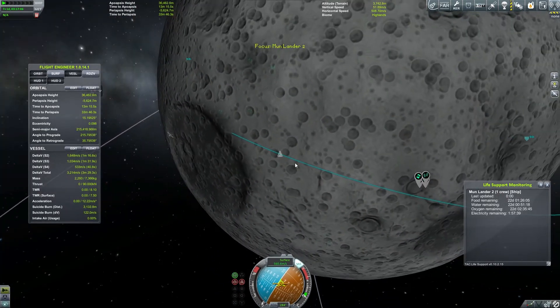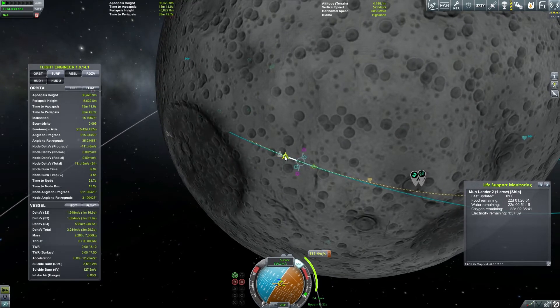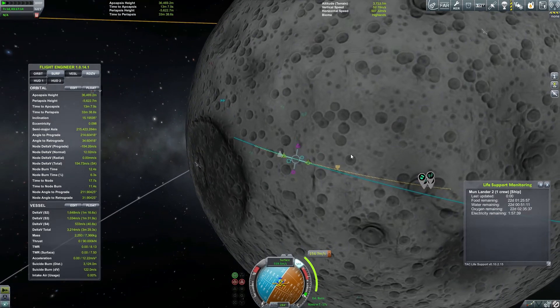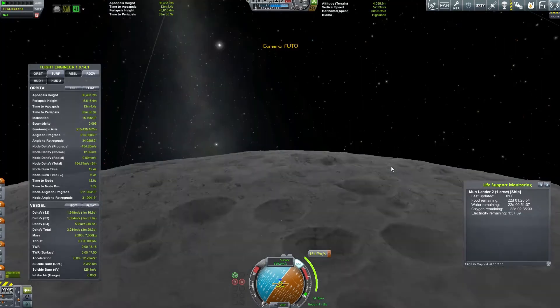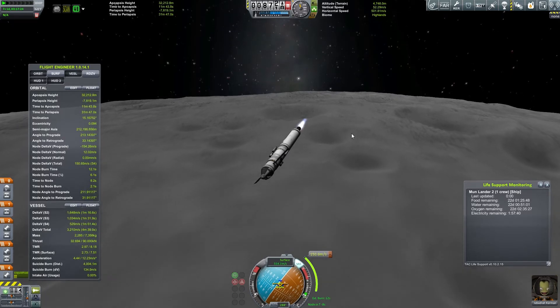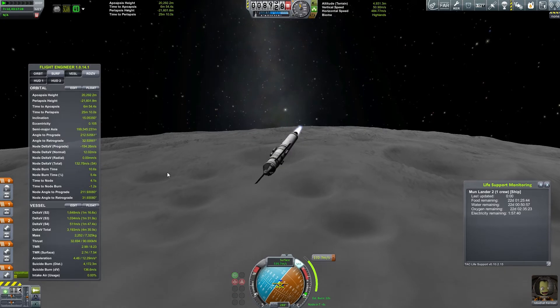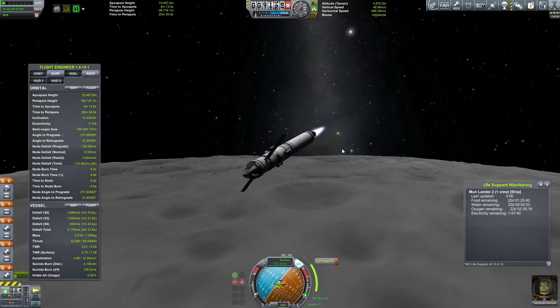So what we're gonna do now is do one of these. We'll set up a maneuver and we'll just do a nice descent into our landing here. Point at the node. Since I am ascending, it's a little bit better for me to do this burn. It's not very fuel efficient, what I did, but who cares? I have plenty of fuel for this descent, I think — at least for hitting the objective.